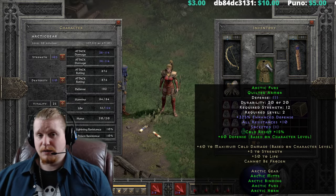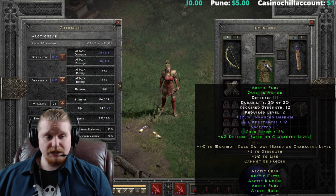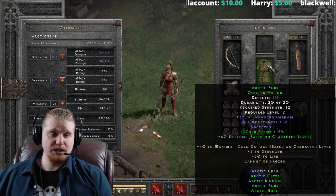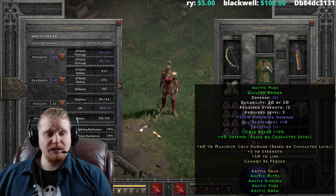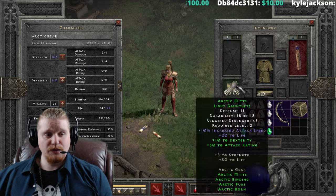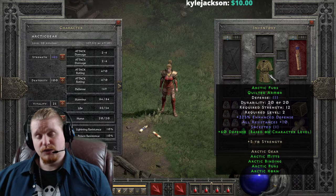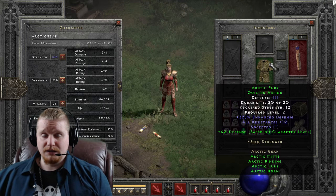The Arctic Furs quilted armor is pretty common to find at a low level, and this armor is kind of beast on the defense. It's 111 defense at such a low level, and it also has 325% enhanced defense - varying from 275 to 325%. The first green bonus with two pieces is defense based on character level, which is 3 to 297. So not only does this armor have massive 325% ED, but it also includes a defense based on character level. This armor might make a really good upgrade candidate.